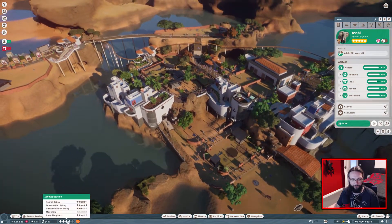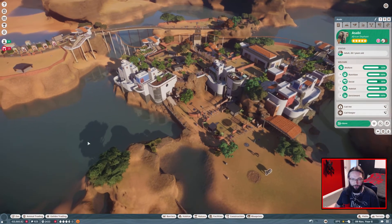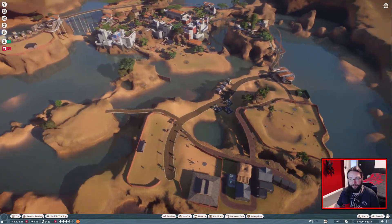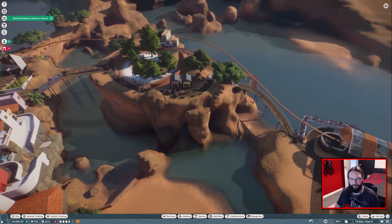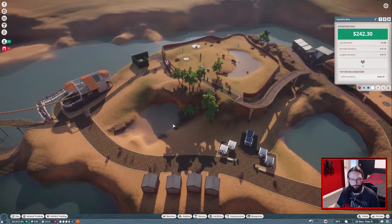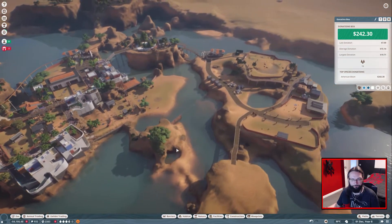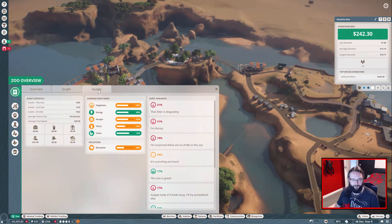Come on cash, you've got this. Guest education rating - I don't see why that education rating is so lacklustre. I've got screens all the way around. I might have to take another loan. It doesn't help that people aren't coming down to these newer areas. They are eventually coming down this way, it's just taking an awful amount of time. You know what I've never been putting down? ATMs. That might be another problem - we could probably do with some ATMs over this way and over this way. I'm surprised there are no ATMs in the zoo.